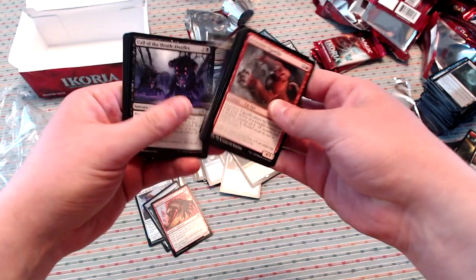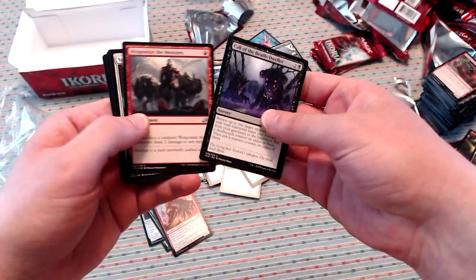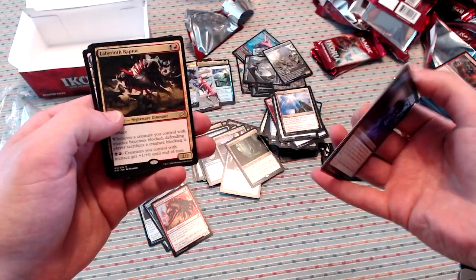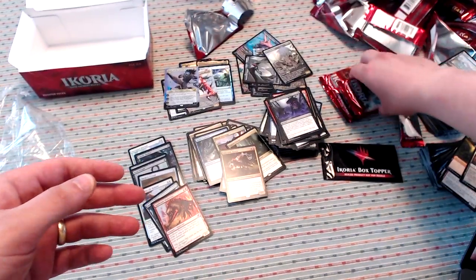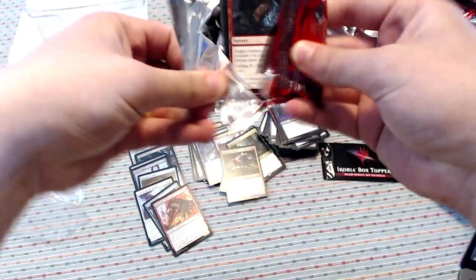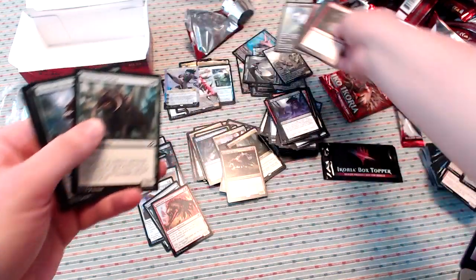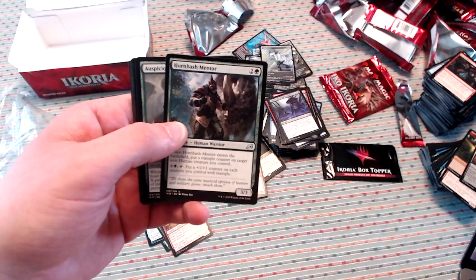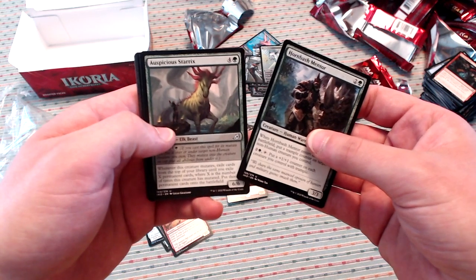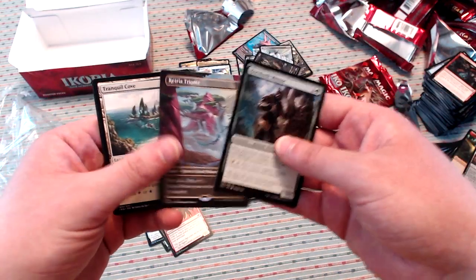Just a few packs left, and of course that box topper. Call of the Death Dweller, Weaponize the Monsters, Splendormare, and Labyrinth Raptor. We've got three packs left. Harshback Mentor, Auspicious Starrix, Chittering Harvester, and a Triome comic book art. My goodness, dude, I think you are hitting a home run with this box.